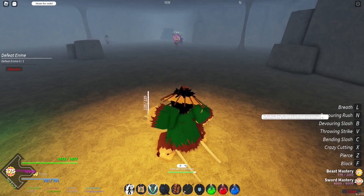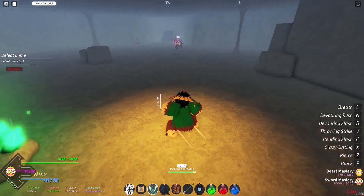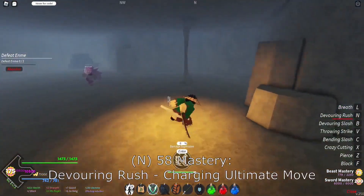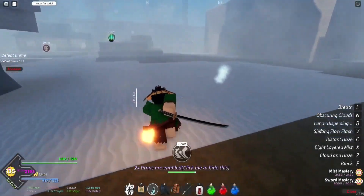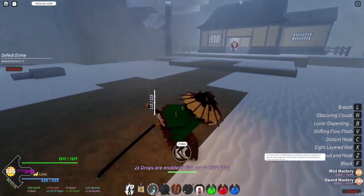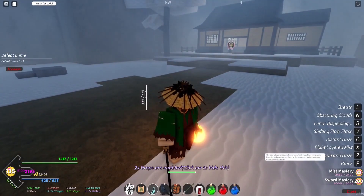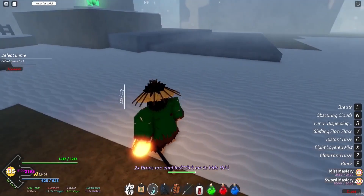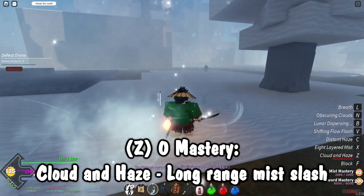Devouring Rush is the move where you do a dash forward, and if you hit them you'll do a cutscene combo — we won't actually use it until we fight Inosuke himself. Now let's go over Mist Breathing. The first move is Cloud and Haze: the user obscures themselves in a whitish haze, vanishes in the mist, reappears in front of the opponent, and unleashes a single powerful thrust — but really it's just a dash like so.